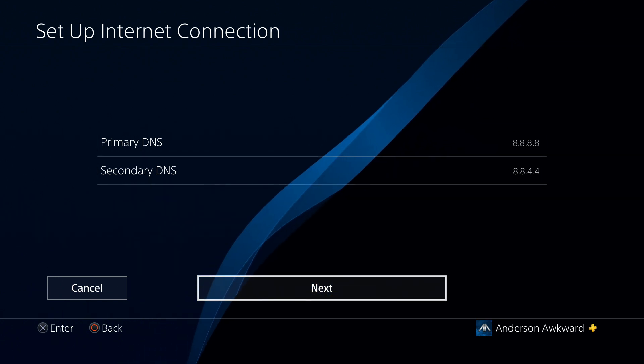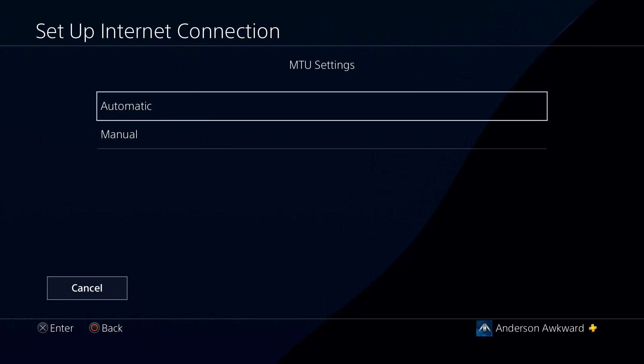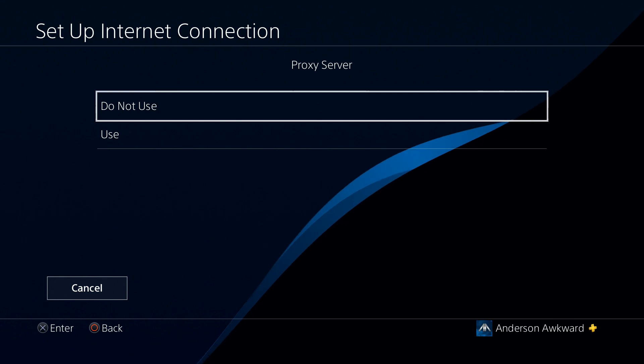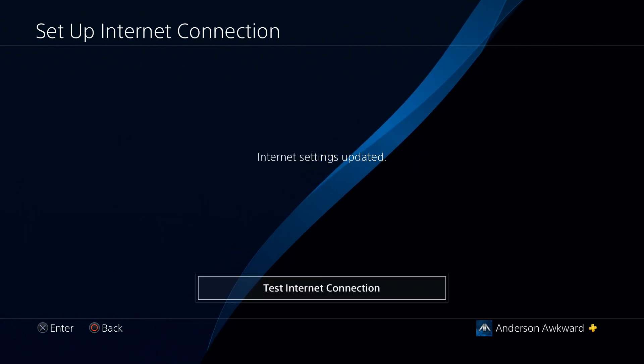So I'm going to go ahead to next. MTU settings, we're not going to bother with that — just leave it as automatic. Proxy server, we're not going to use that unless you want to block some websites. So the internet settings have been updated and are successful.